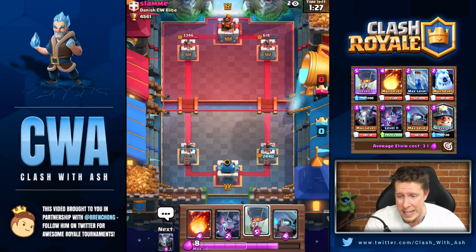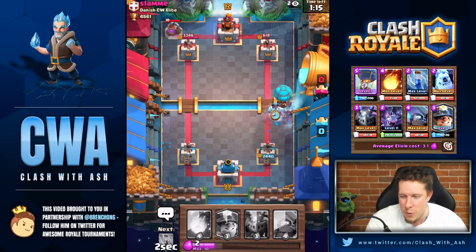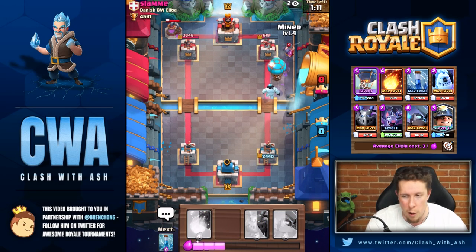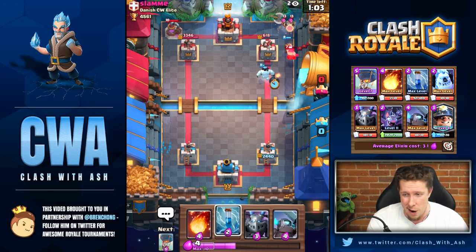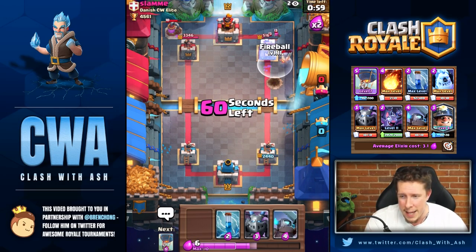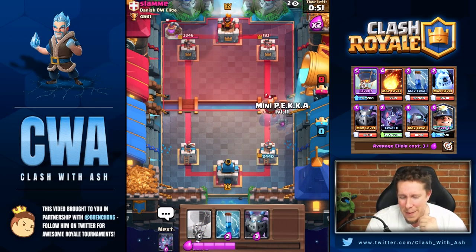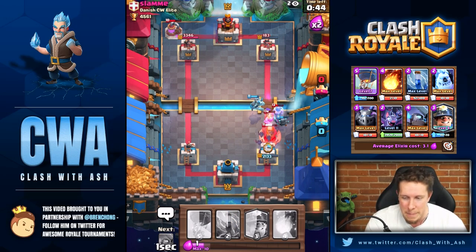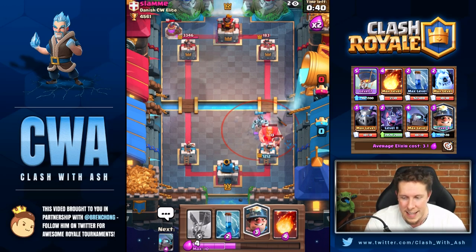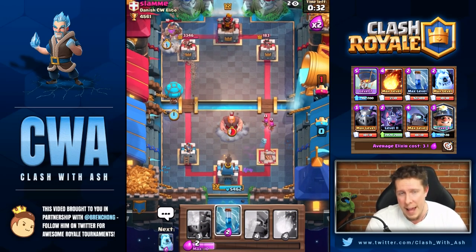I get a lot of damage on the right tower, but things go south. I send the balloon on the right — I should have had my fireball ready for the executioner instead of comboing with the ice golem. Then I really pull a 'chief pat' and miss my fireball entirely. I have to make adept defensive moves — ice golem to distract, mini P.E.K.K.A. and mega minion to chop the elite barbs, bats and mega minion on the giant. Things go very poorly and I lose the tower.